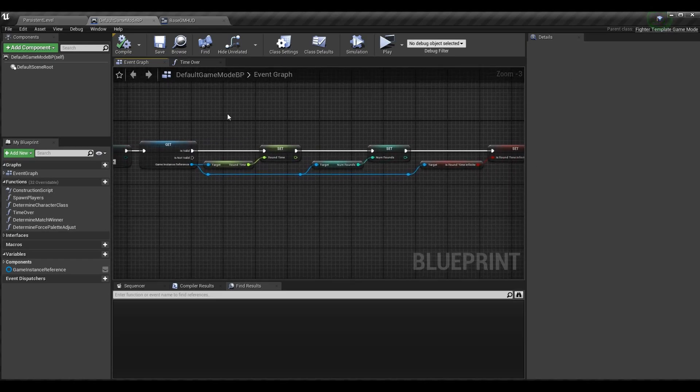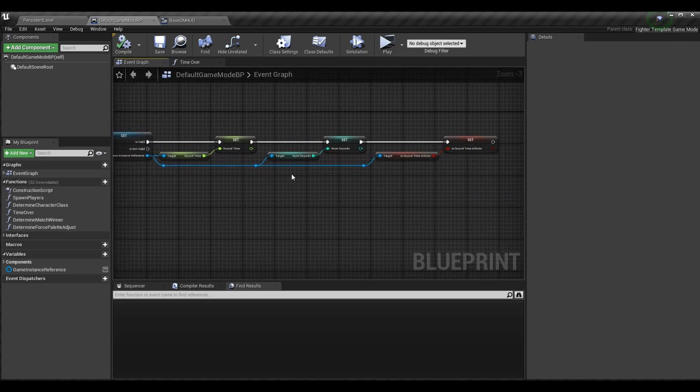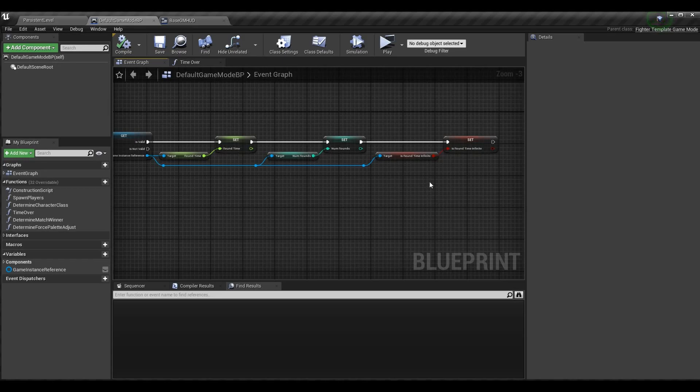Long story short, at the end of level streamed in in your default game mode BP, you want to set all available options on the game mode that are reliant on the settings — specifically for us: round time, number of rounds, and round time infinite. There are plenty of other settings you could add, so feel free to extend this chain. You might want to make a separate function that captures all those updates; for now I only have three so it's not a big deal.